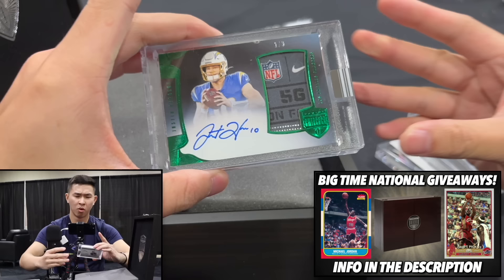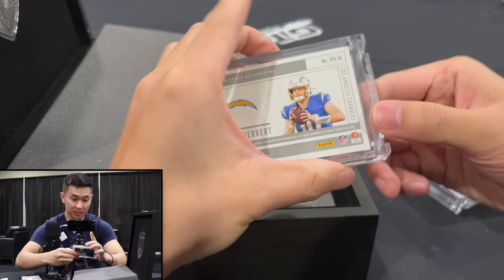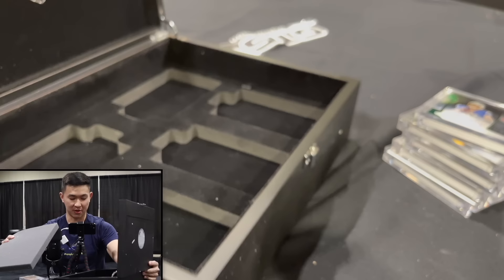Final card — one of three, Justin Herbert. Let's see — all player worn! Oh my goodness, this is the crown jewel of the box — player worn Justin Herbert tag patch, one of three, also number one. I think that's it — giant box, and there we go.